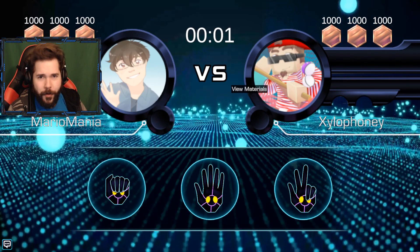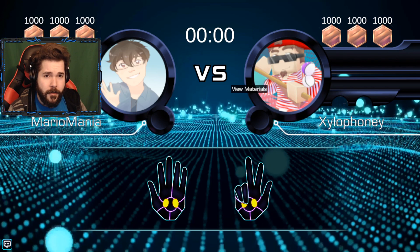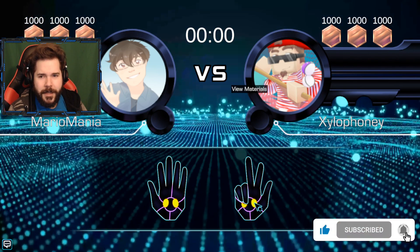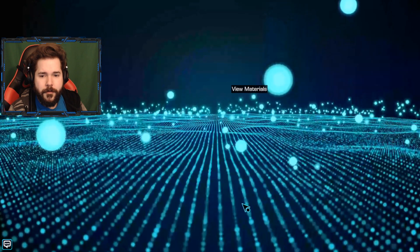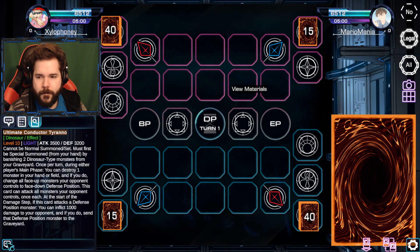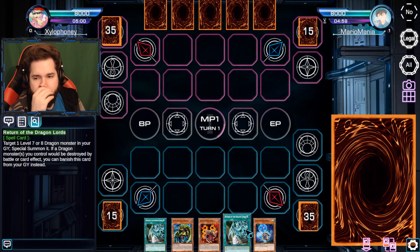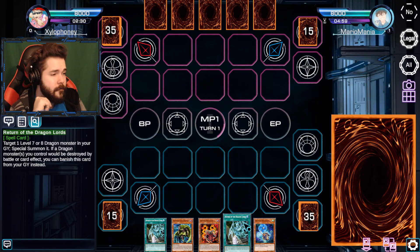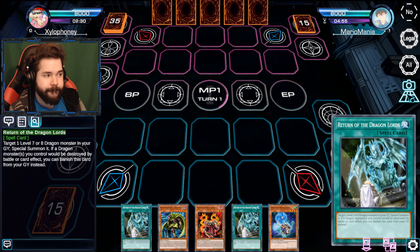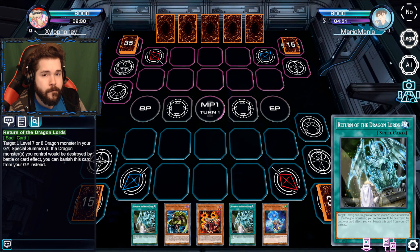New Stardust Dragon support is here, and Mario is going to bring it up against our ancient enemy, the Red Dragon Archfiend. We're going to see how they go - they've gotten some new support, and it's not for Quasar or the manga version. It's for the one version of Stardust that's incredibly powerful but had such a strong stigma to it: Majestic Dragon.